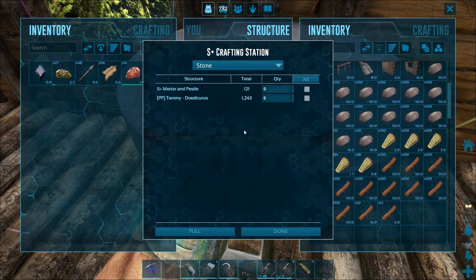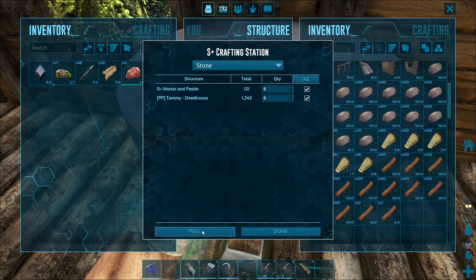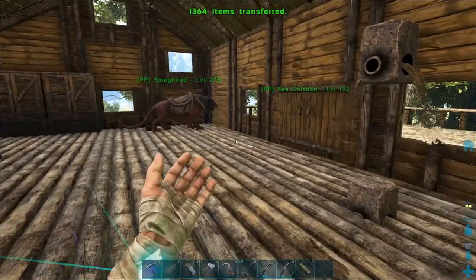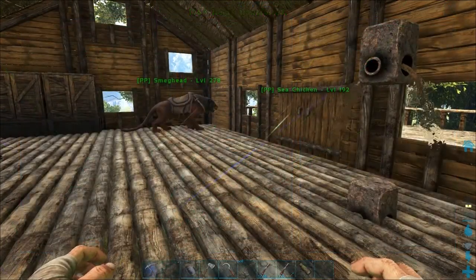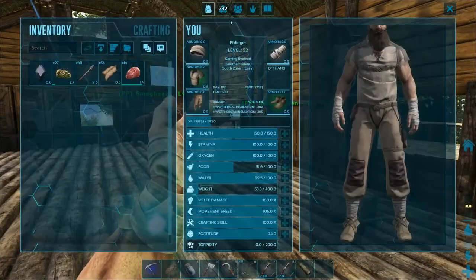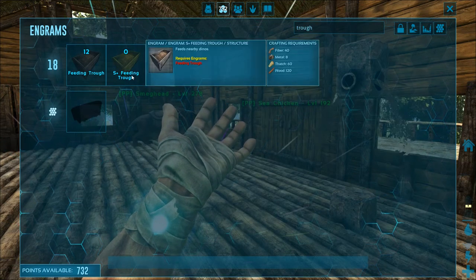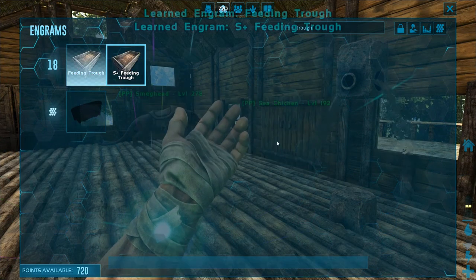Stone, there you go. And bam. We're gonna need a trough. Did I learn trough? Let's see. I did not learn trough, but I did now! Alright! Haha!